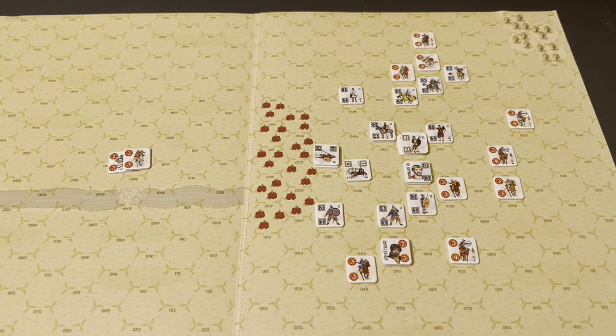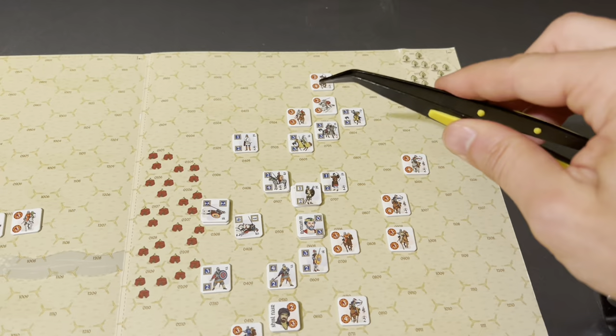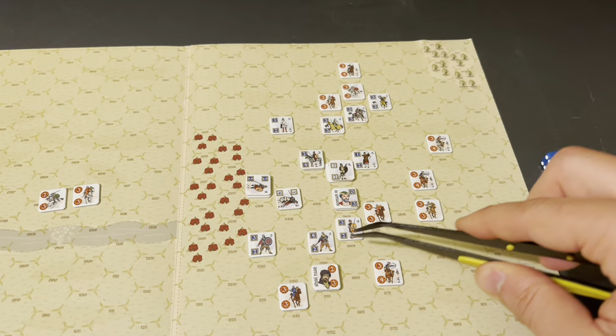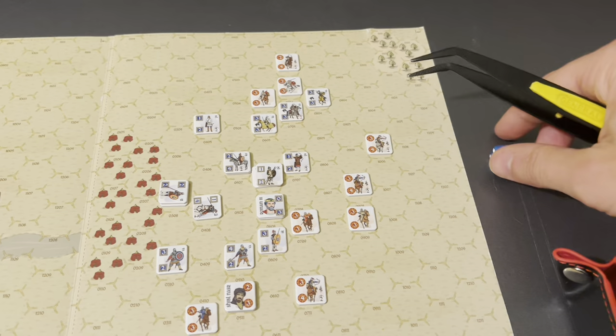At the end of turn two, we've actually had a very productive Byzantine turn. These cavalry charges combined with some archery fire actually eliminated some Arab cavalry units. There was a successful volley, and then the emperor's retinue eliminated another Arab cavalry unit. So the Byzantines are up to five strength points of losses inflicted, whereas they've only lost two. We're going into turn three of eight — this is a very fast playing system.